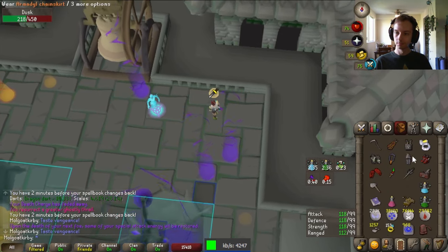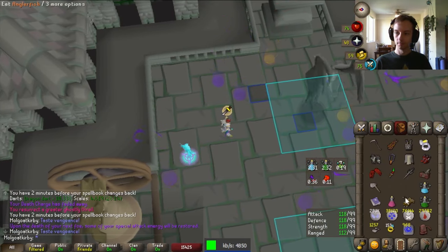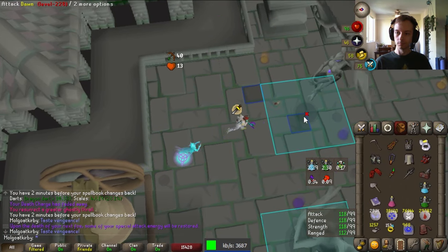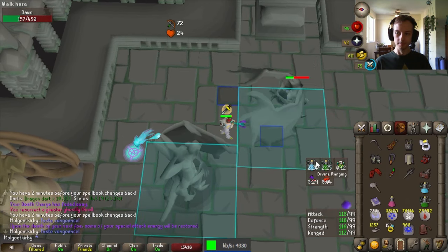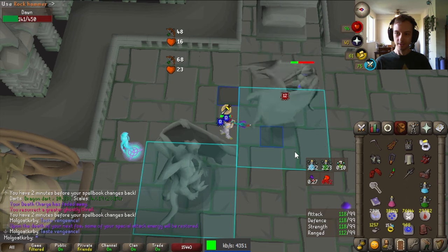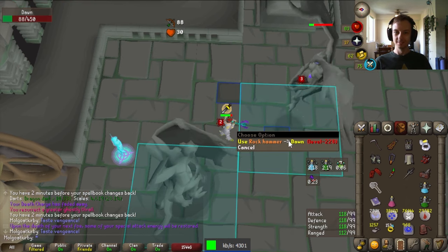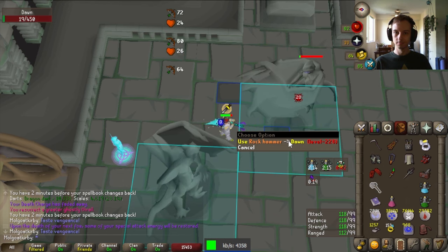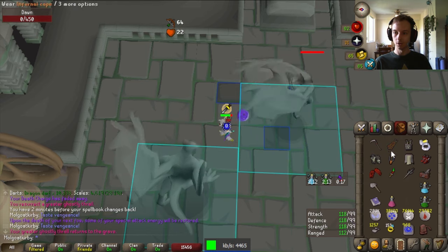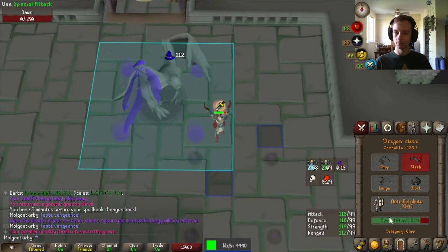Switch back to range gear and get ready to fight Dawn. You can optionally resummon a thrall while dodging the obstacles — just be careful not to spellbook swap stall and get comboed out. Once you think your XP drop will bring Dawn below 12 HP, wait 1 tick after the XP drop and then click to use the hammer on Dawn. The RuneLite HP bar can be off by a bit, so be aware. If you click and Dawn is not low enough to die, you will lose a tick going back to blowpiping, so make sure you're pretty confident Dawn will go low enough.